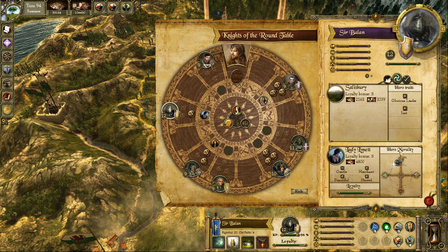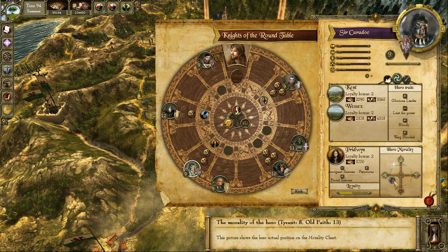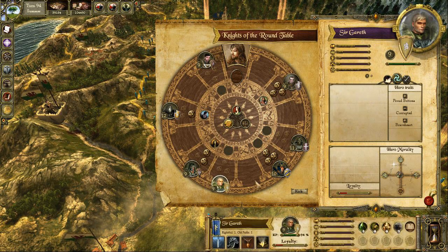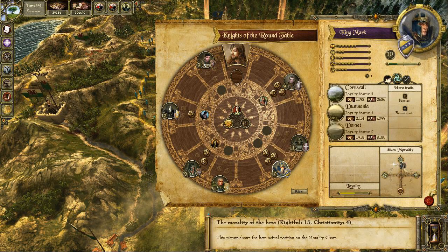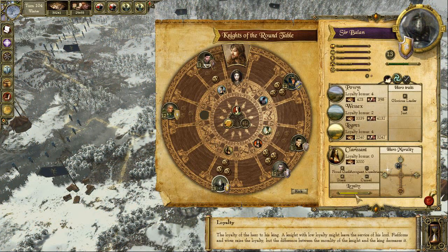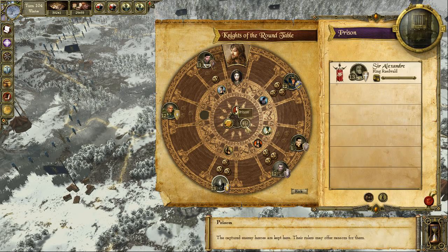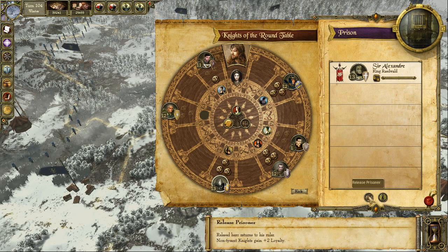Heroes have their own morality ratings as well. They can be rightful knights or tyrants, Christians or believers of the old faith. The morality of a hero usually won't change unless something huge happens with him during an adventure. Heroes have a loyalty rating — if it drops too low, they can abandon or even betray you. Some of your decisions as King Arthur will have a negative effect on their loyalty. Rightful heroes, for example, don't tolerate if you torture the prisoners to death. Their morality and their traits also count.